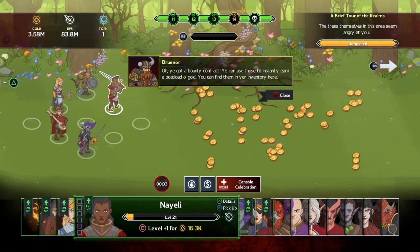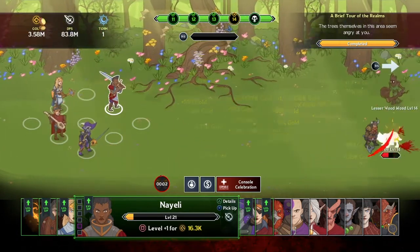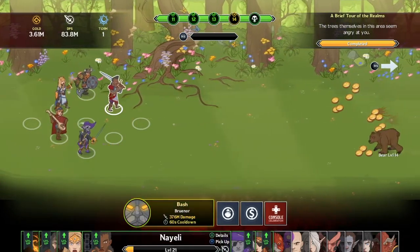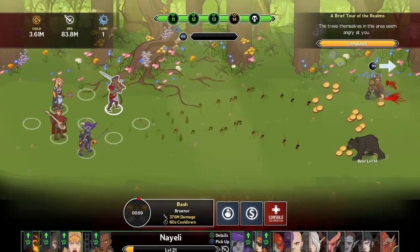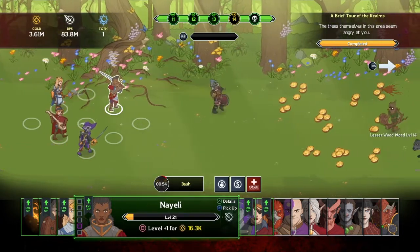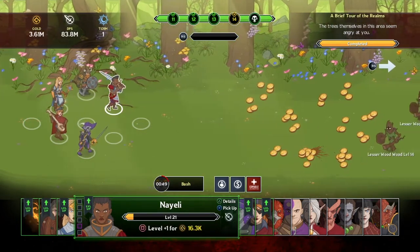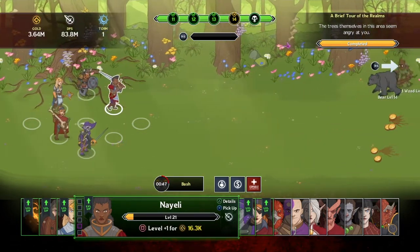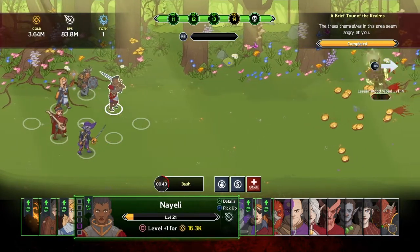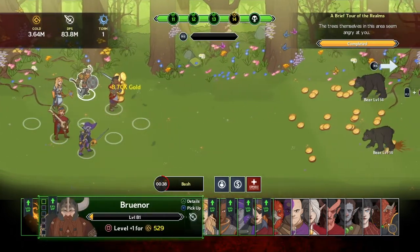There's a bounty contract NPC - he's interested in a boatload of gold, you can find them in your inventory. That sounds awesome but I'm onto other things right now. I want to start progressing because I really haven't played a whole lot and I'm not yet convinced whether it's good or bad. I could just sit here and farm forever and get tons of millions of gold.